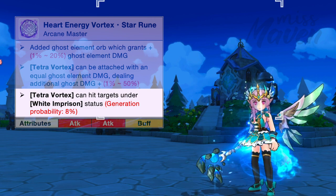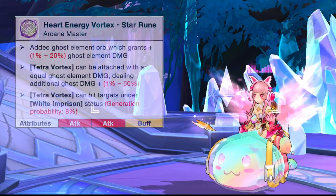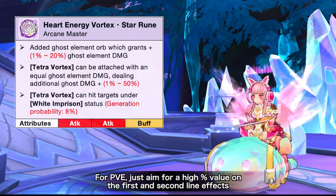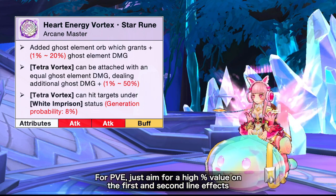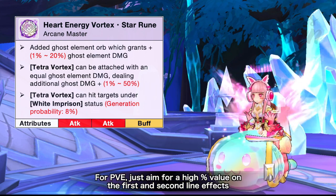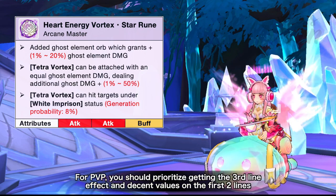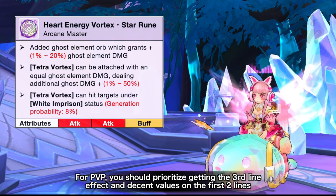You just need to combo it with White Imprison. In conclusion, this new star rune for Arcane Masters is absolutely a must-have. If you're only focusing on PvE, just aim for a high percent value on the first and second lines. But for the PvP ghost build, you should prioritize getting the third line effect and decent values on the first two lines.